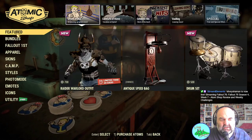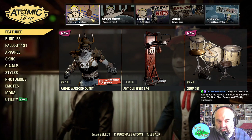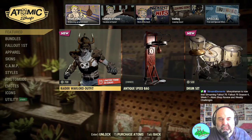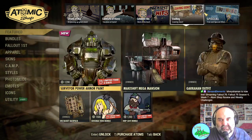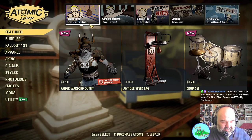Looking at bundles — nothing new there. It's an okay week, nothing spectacular. I think the Raider Warlord outfit may well be a new item, and the drum set I think is new. Other than that it's all returning — we had two weeks of new items so we can't push our luck too much. Let's jump into the game itself and have a look at the challenges.